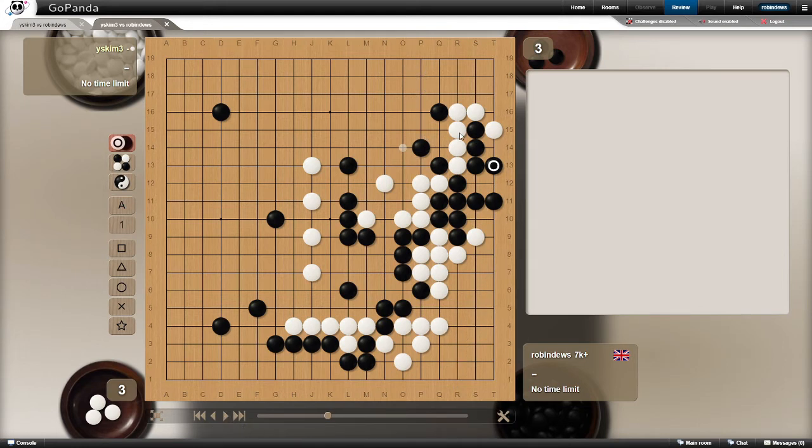White has got all of this corner, this black group is thin, this black group in the centre is not yet alive, but there's a fight on with this white group here that's also not alive. The game continues and now white has captured the upper right corner, so with this black group dead, all of this side is now belonging to white.